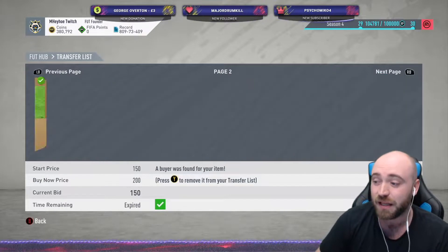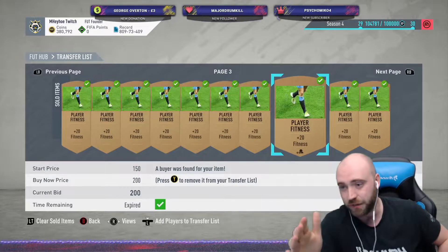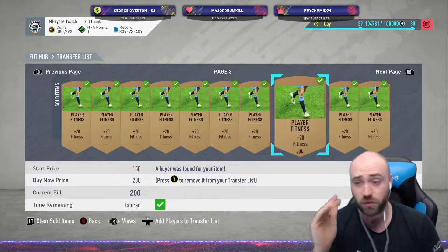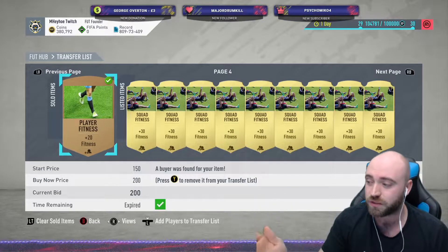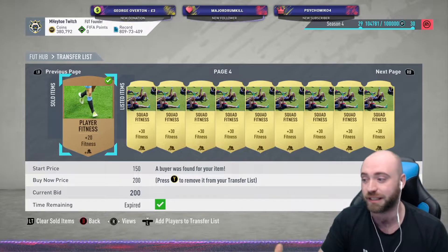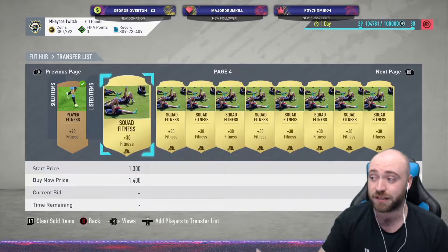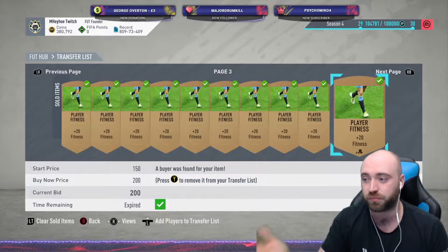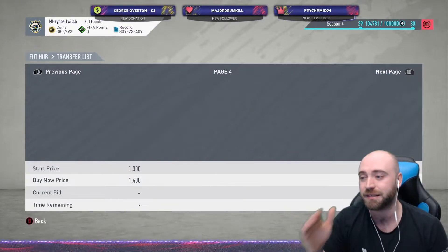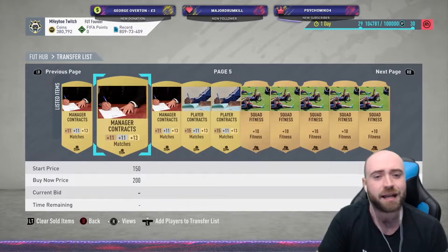I've got a random SBC player. Even bronze fitnesses — so if you guys have been following the bronze pack method video, if you've watched it and now go with it, do try this. Try and sell all your single fitness cards for 200 coins each. You could keep your squad fitnesses if you want. Sell all the single fitnesses. I've got about 1,800, so I've got 360K worth of bronze fitness cards. The only problem is trying to sell them — it does take a while. You might list, say, 100, and only sell 10 at a time.